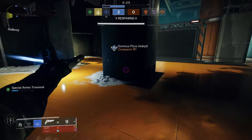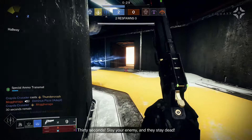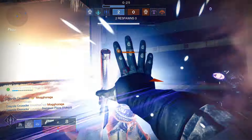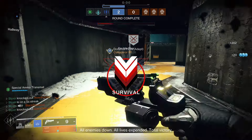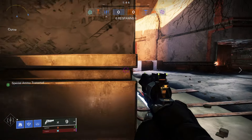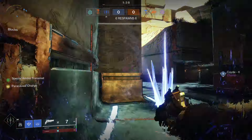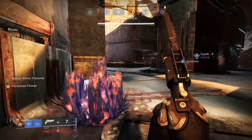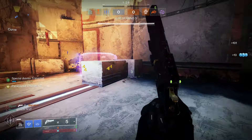Starting with the subclass, I'm going to be going with the Shadebinder stasis warlock. You can't change the super, but for the rift I'm going to go empowering rift — this is because it has a slightly faster animation. I will be going with burst glide for the boost of speed. We're using penumbra blast and the glacier grenade, because the crystals on the glacier grenade are what I'm looking for. The aspect I will be using is frost pulse: casting your rift generates a shockwave that freezes nearby combatants.